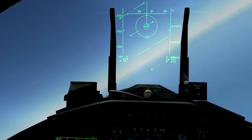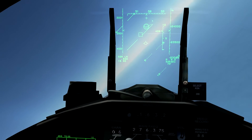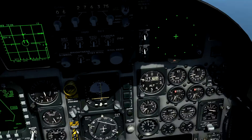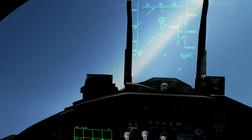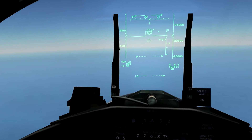Here we're making an attack using our radar boresight, which can be accessed by pressing 4 on your keyboard. This is useful in dogfight situations where you don't have time to manually slew your radar onto the target, but you don't need to worry about him knowing you're there.